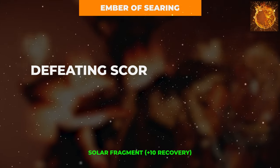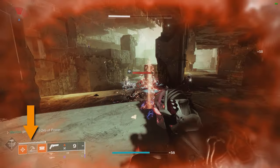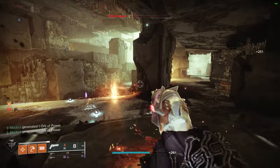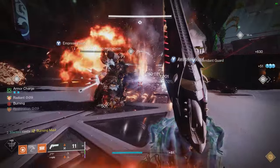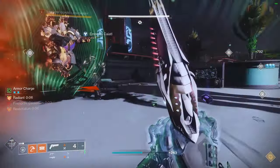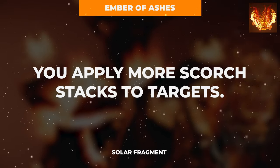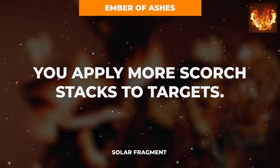In fragment slot number 3, slot in the Ember of Searing to grant melee energy refunds based on enemy rank and generate Firesprites whenever defeating scorched enemies — which, thanks to Consecration, Sunspots, and the weapons we'll be using, is basically going to be every enemy. In the final fragment slot, take the Ember of Ashes to increase all Scorch stack applications by 50%, ultimately leading to much more damage and ignitions from our Sunspots and our weapons.